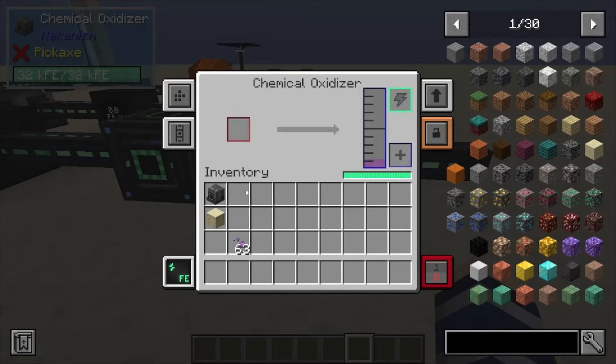What this machine does is break down materials. For example, this is an antimatter pellet from the antimatter add-on for Mekanism, and it turns it into liquid antimatter basically.